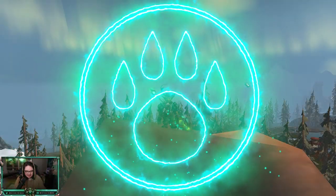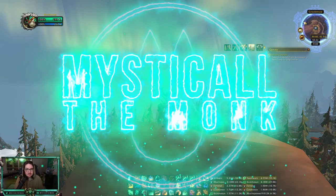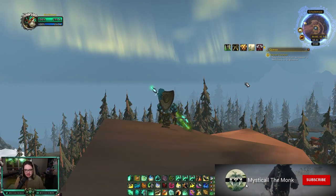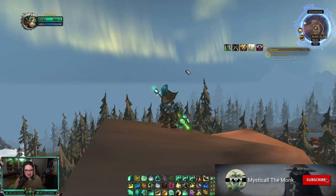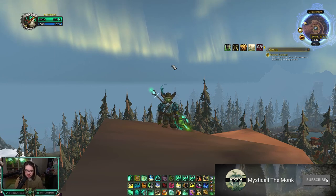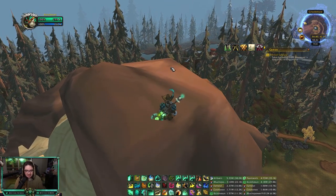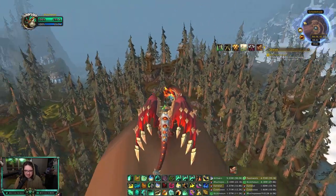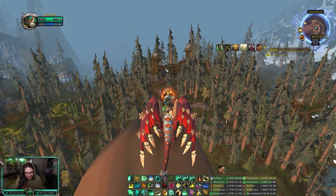Yo, what's going on everybody? This is Mystical. Today I am bringing you one solo shuffle where we 6-0'd at 3100. Very, very good game. It's a really, really good lobby for Fist Weaving. It was Triple Demo Warlock with an Arms Warrior against a Resto Druid.